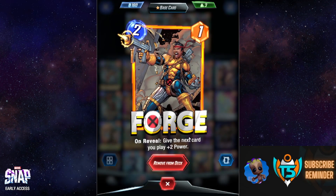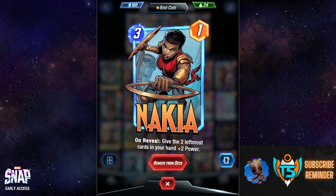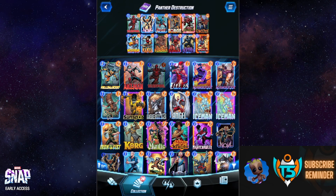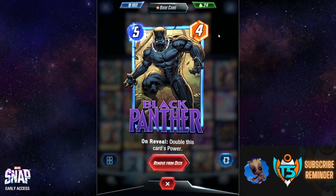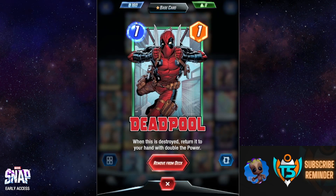We boost them by playing Forge, who gives the next card we play plus two power; Okoye, boosting all cards in our deck; or Nakia, boosting the left two cards in hand by plus two. When we boost those units, they can start to double their power — Black Panther doubles on reveal, and Deadpool doubles on destruction.